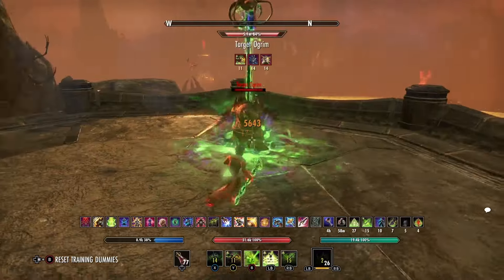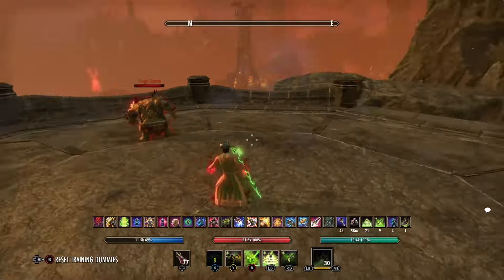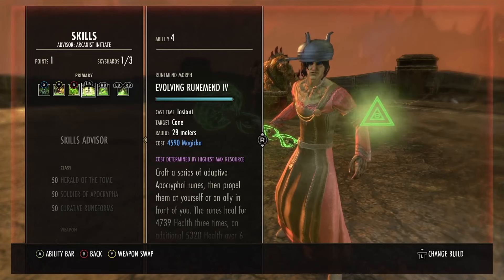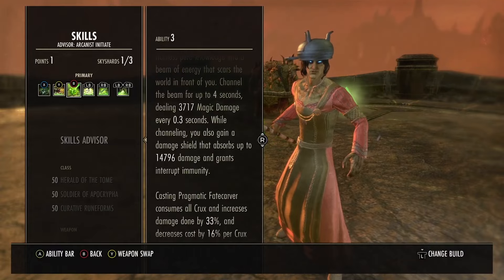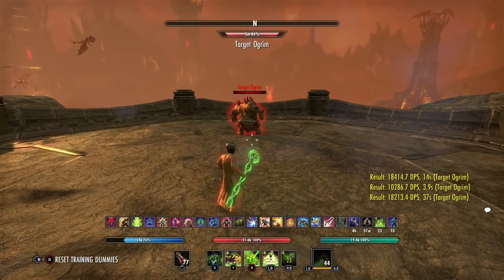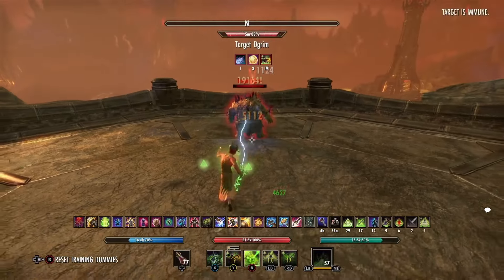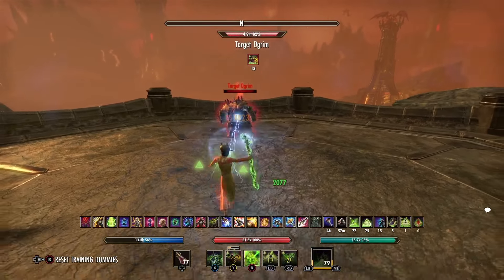You're going to get crazy high numbers - it really rips through people. Just be careful of people bashing you, that is when you're going to be vulnerable. The reason you can get away with such high damage without building into resistance is that the Fate Carver gives you a fairly large damage shield, so you can take a little bit before you go down. The beam is so strong people just run away - they really don't want to deal with you.